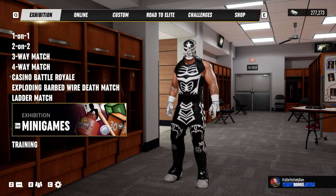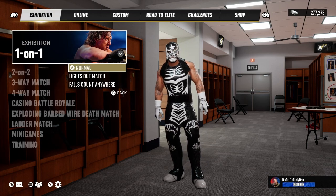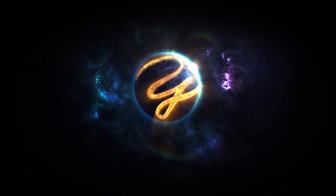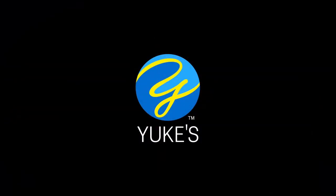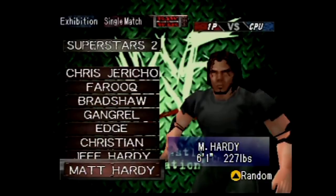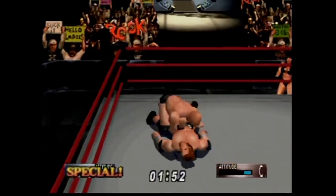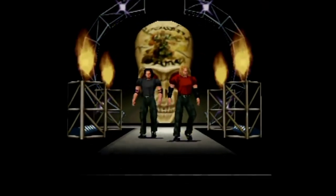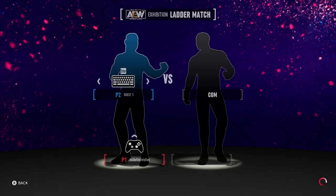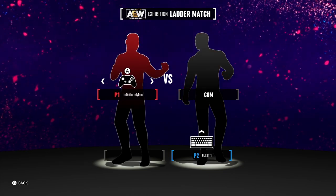Hello everyone, what's going on? Dan here, and we're checking out the new release for a game I've been anticipating for quite a while — AEW Fight Forever, brought to you by THQ Nordic and Yukes. Being a major fan of professional wrestling back in its heyday, as well as holding WWF's WrestleMania 2000 and No Mercy on the Nintendo 64 in the highest regard, I've really been looking forward to diving back into that type of spirit with Fight Forever. Let's break it down and see what awaits us in this new release right now.